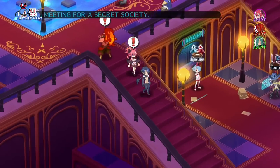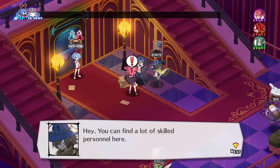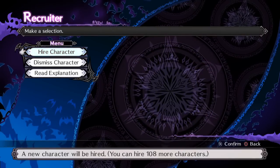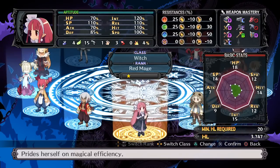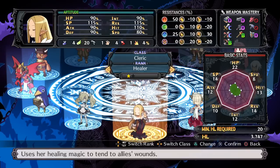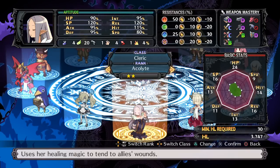I can explain how that stuff works real quick, so head on over to the Recruiter. As you continue to use a class, and once they continue to master themselves, you unlock the next rank of their class in general, which you can then make. So Cleric now has rank 2, which goes from Healer to Acolyte.